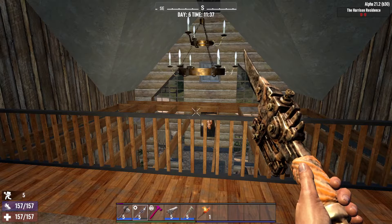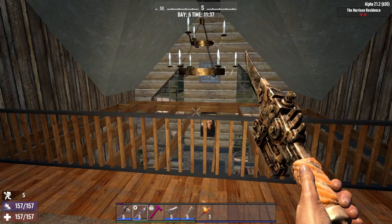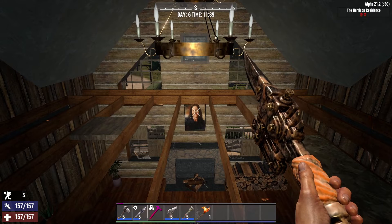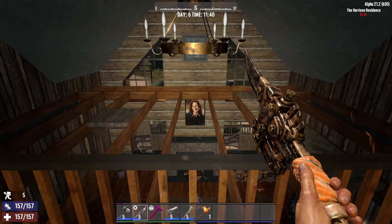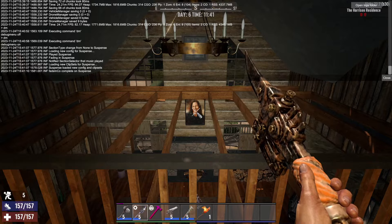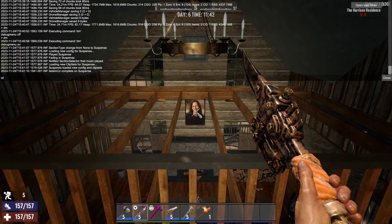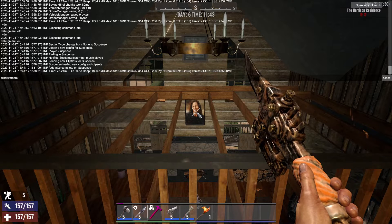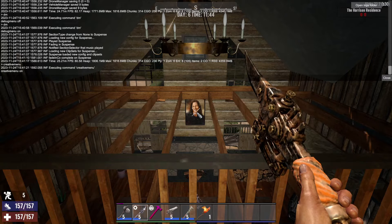Then hit Escape. Once you've done that, say you want to not do 7 Days to Die in creative mode because you want to get the achievements and whatnot. All you got to do is hit F1 and type in CreativeMenu, no spaces, and hit Enter. Now Creative Menu is on.